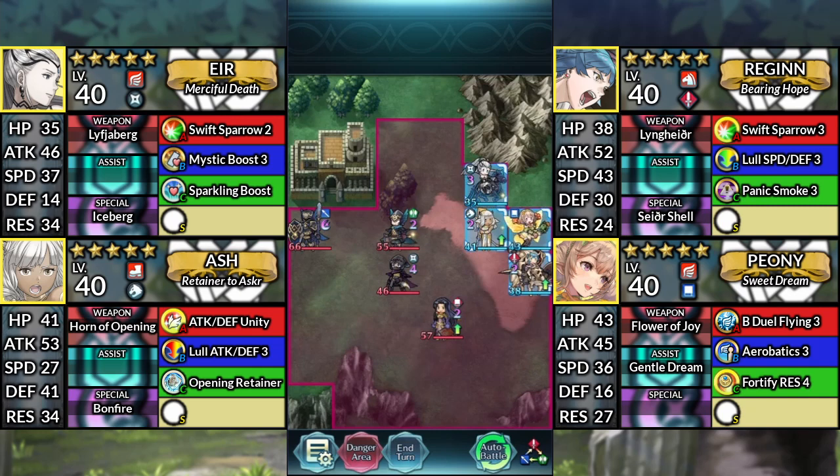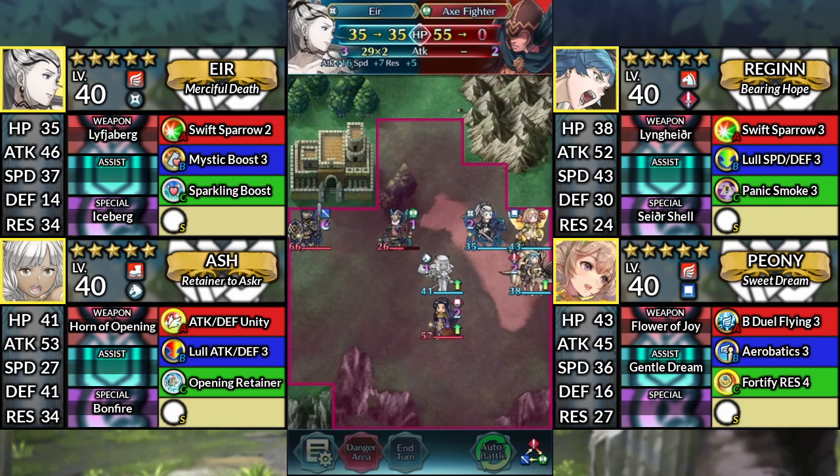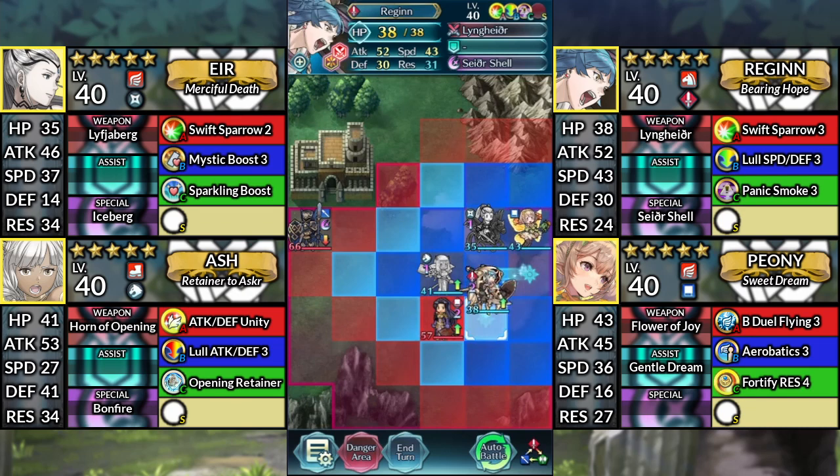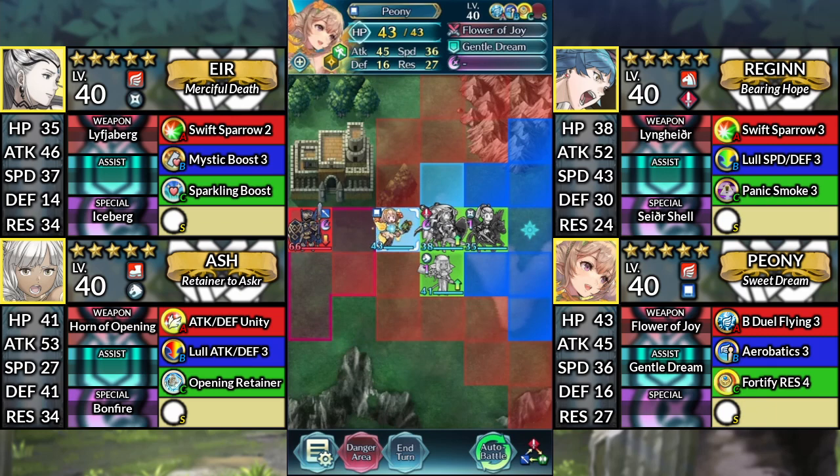For turn 2, move Ash down to the left and attack the Thief. Move Air down 1 space and attack the Axe Fighter. Move Regan down to the left and attack Hilda. Then Kanto above Ash. And finally, move Peony to the left of Regan and attack the Lance Knight. I'll see you next time.